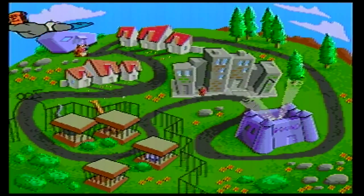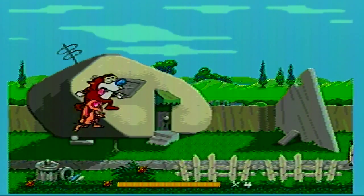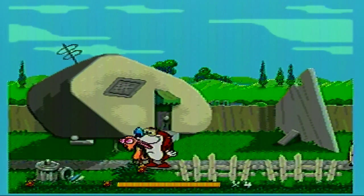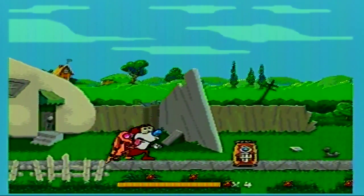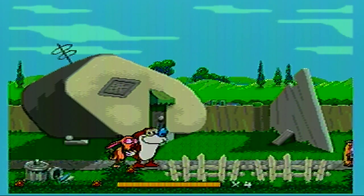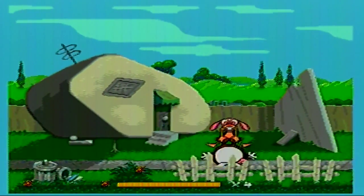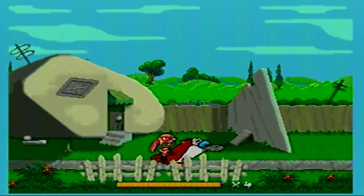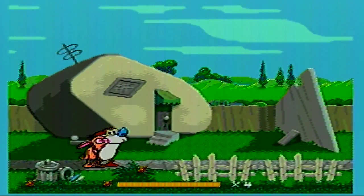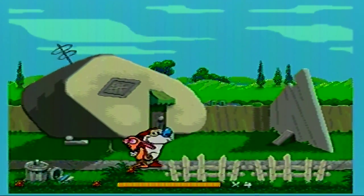Skip the intro. So, the Neighborhood — Level 1. Alright, so I can slap Stimpy, squeeze him, jump with him. How do I ride on him? All we could do with him. How do I switch to Stimpy? So if you pause and press down, you switch between characters.